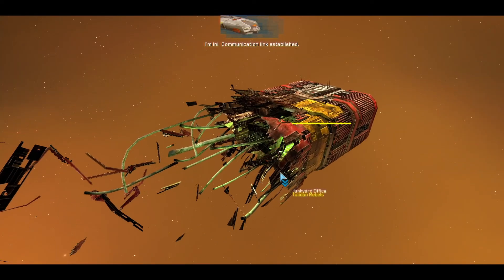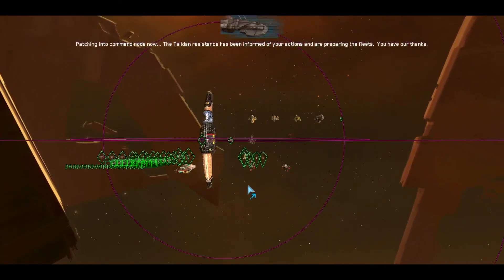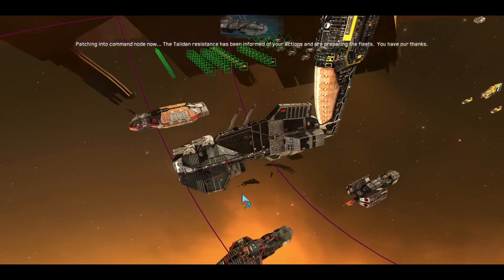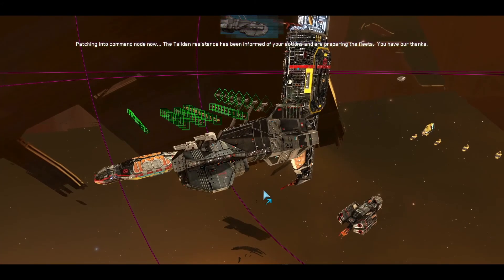I'm in. Communication link established. Patching into command node now. The Taidan resistance has been informed of your actions and are preparing the fleets. You have our thanks. The hyperspace coordinates you require have been transferred to your mothership. Farewell.